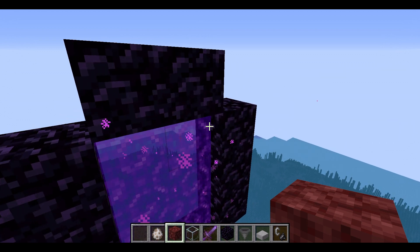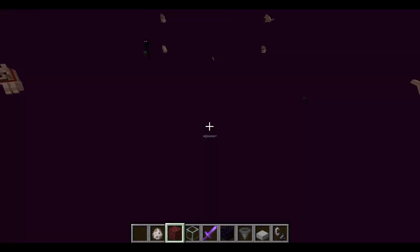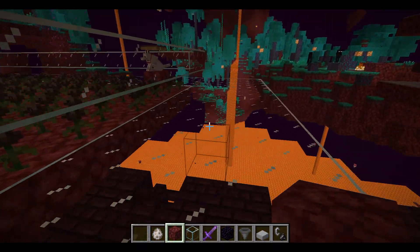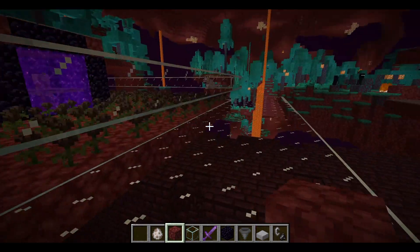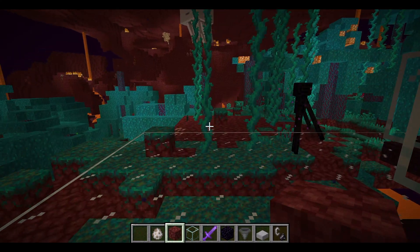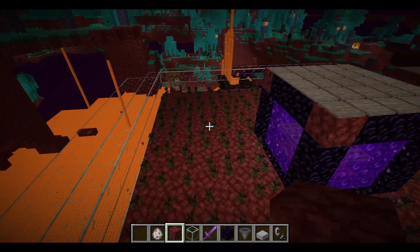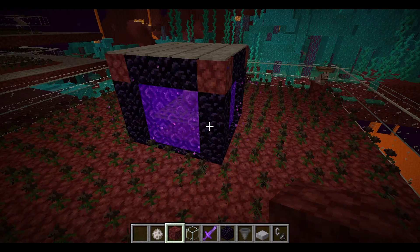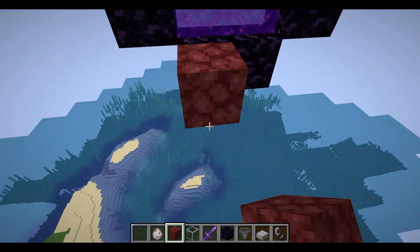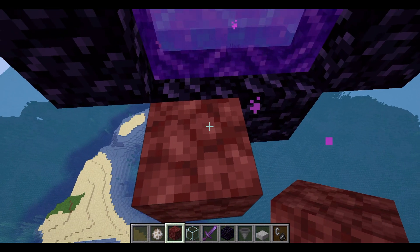I've done the maths for you. Go onto your farm at the level it's built - for me that's Y76. Take half of 128, which is 64, and add that to your farm's Y level: 76 + 64 = 140. So you need to make a nether portal on the nether roof at Y140. I've already done that right here - this portal at Y140 should link up perfectly with the farm portal below.